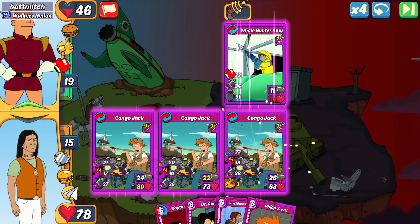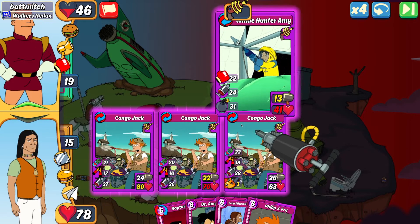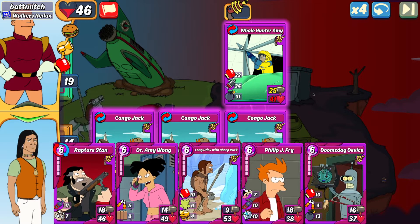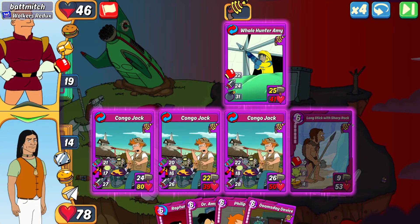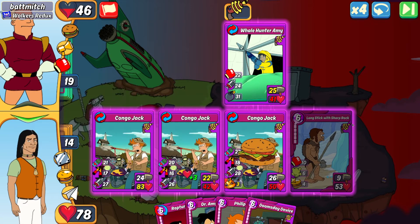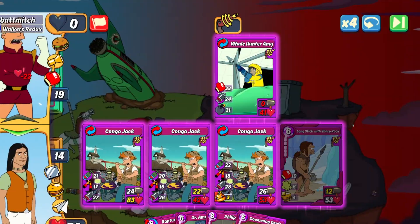Sure enough, there's the Whale Hunter for Batmitch. That was my mistake — had I played my Whale Hunter I probably would have taken out the regular Amy before they even made the combo. Because I didn't, I'm now taking a lot of damage. It's going to be my win this turn so I just have to play my highest HP card. But this could have easily been a high 90 to 100 had I just played my Whale Hunter instead of trying to build a giant cripple wall where I didn't need it.